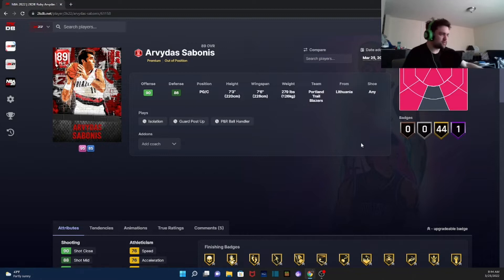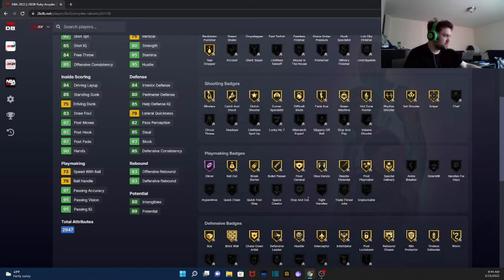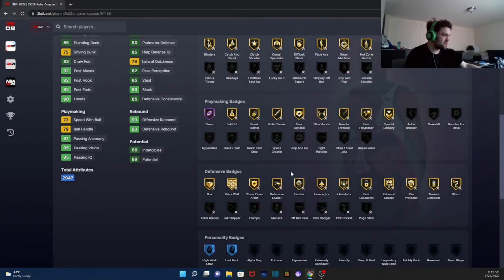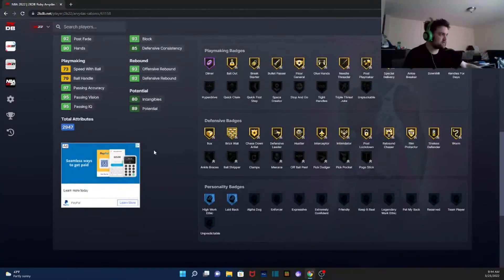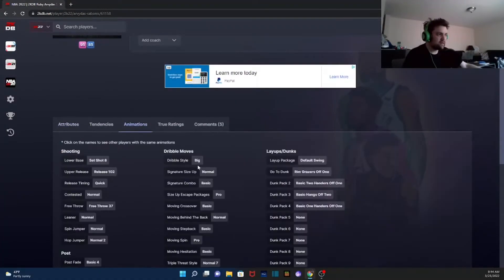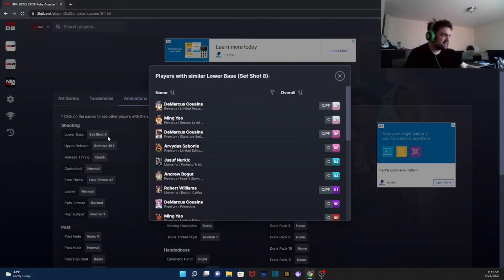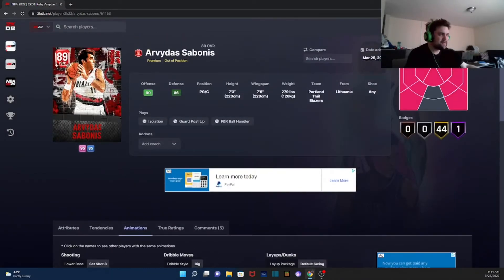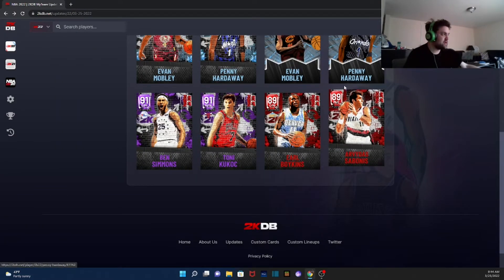We got Arvydas Sabonis at point guard. His ball handle is 79 — hall of fame Dimer, no Clamps. Can't get Clamps, so that's already an L. He has big dribble style, so never mind — this card is not going to be good at point guard. You want to run him at center. He's a 73 Ruby center so you might as well, but he is not going to be worth running at the point guard position.